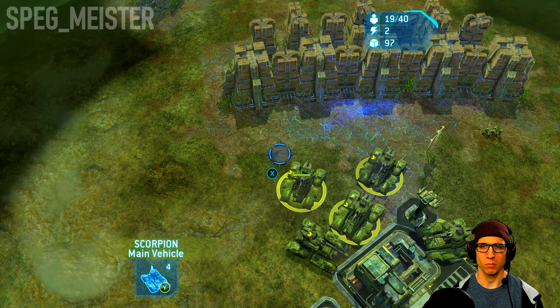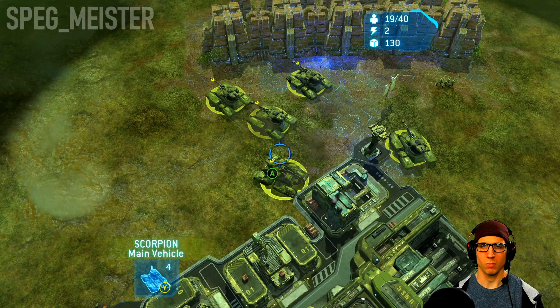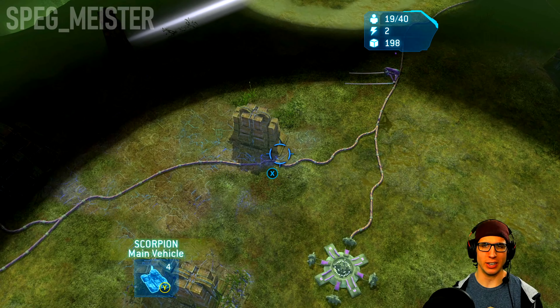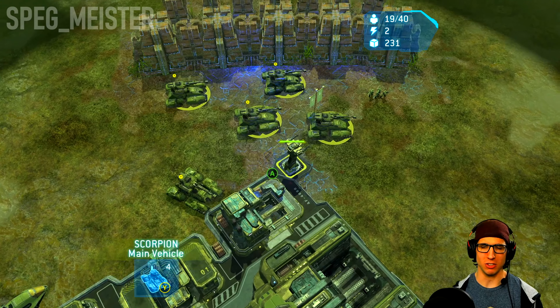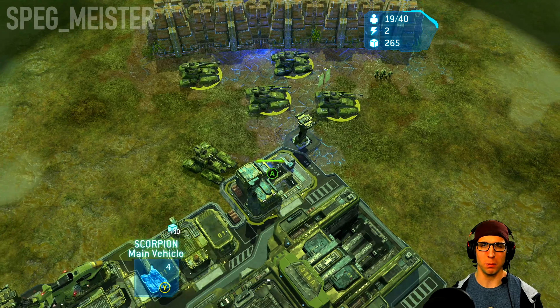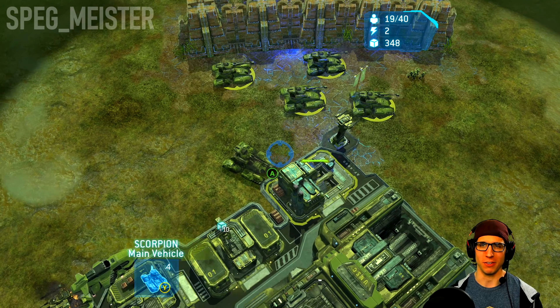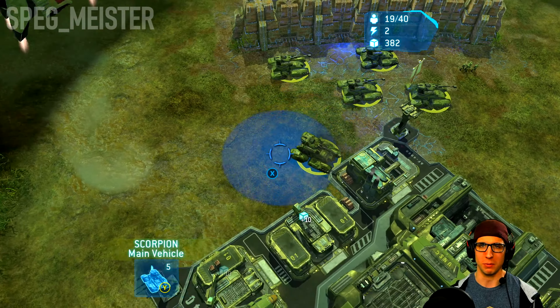Unlike what I did with my legendary guide, instead of working my way to the right-hand side where there's a little bit less resistance, I'm going to take the left-hand approach, which offers a little bit more cover for the Scorpions.